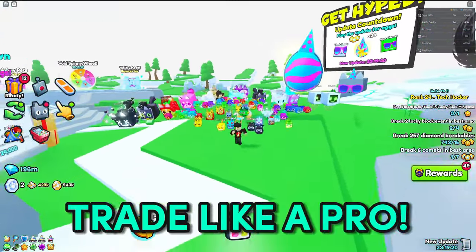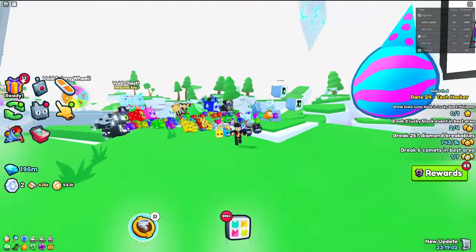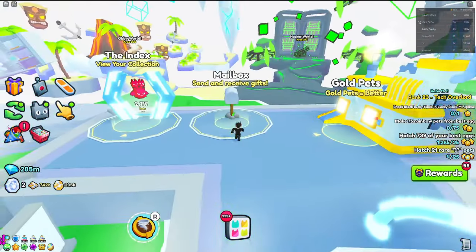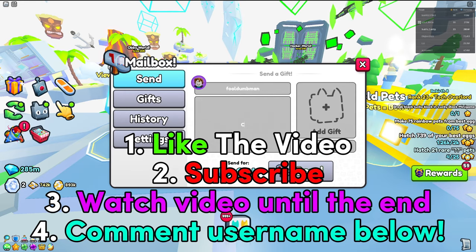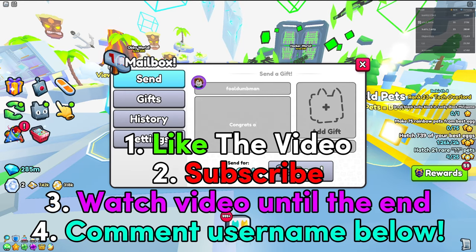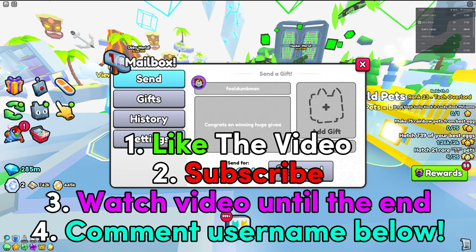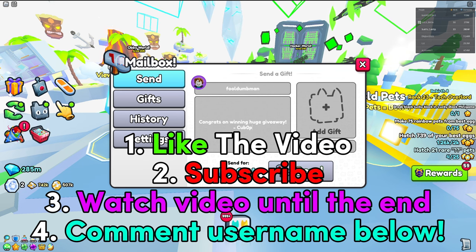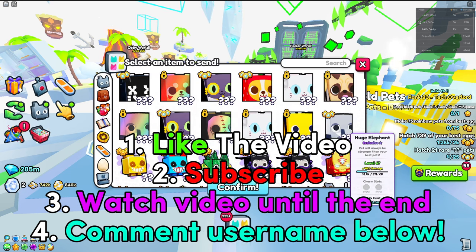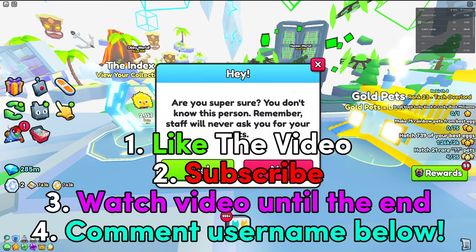Make sure to watch this video all the way till the end if you want to trade like a pro inside of Pet Simulator 99. By following all these steps you should be able to get a huge pet in no time. If you want to enter any future huge giveaways, make sure to follow these four steps: like the video, subscribe to the channel, watch the video all the way till the end, and comment down your Roblox username to win the huge pet.